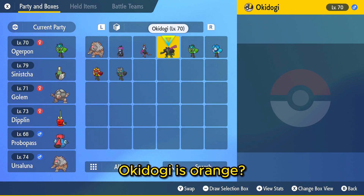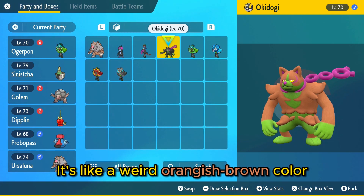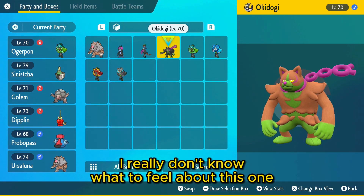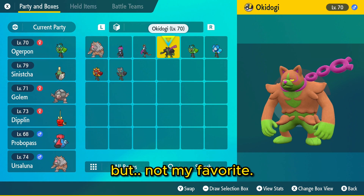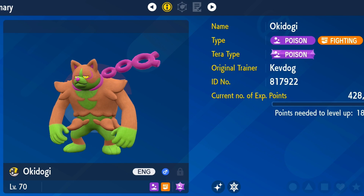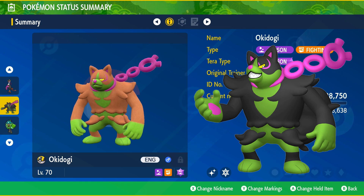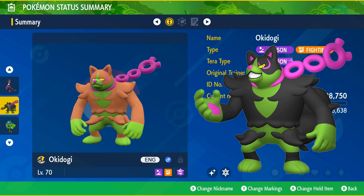If I remember correctly, Okidogi is orange — and yeah, it's like a weird orangish-brown color. I really don't know what to feel about this one. I think it's a good Shiny, but not my favorite. Here's Okidogi in the summary. This would be cool to find as a Shiny, but it wouldn't really make sense with the story. It would be weird if throughout the whole story we saw it normally, and then right when we walk up to battle, suddenly it's orange.